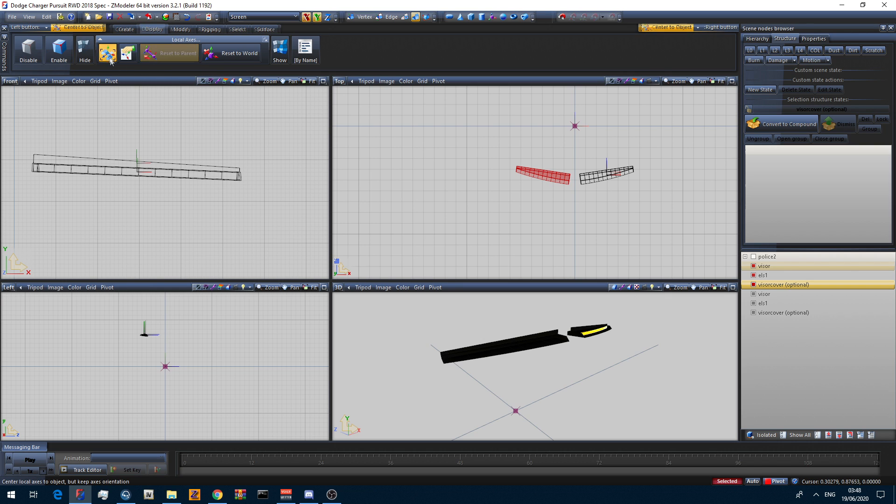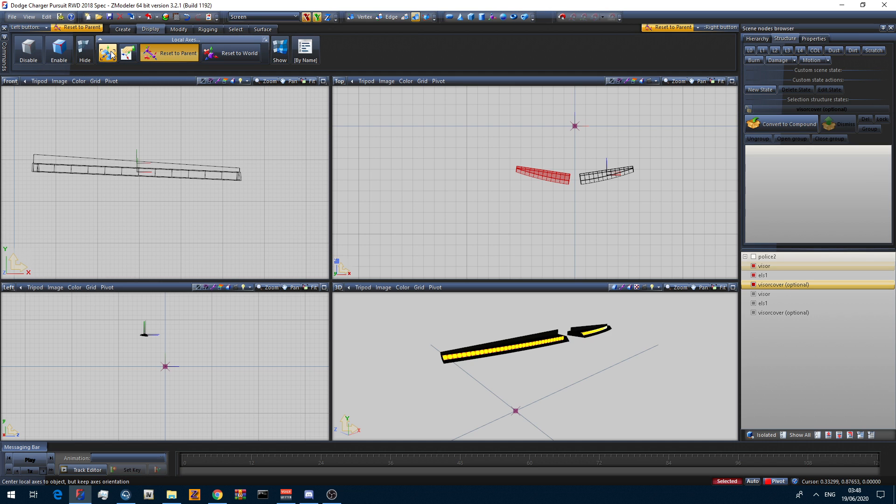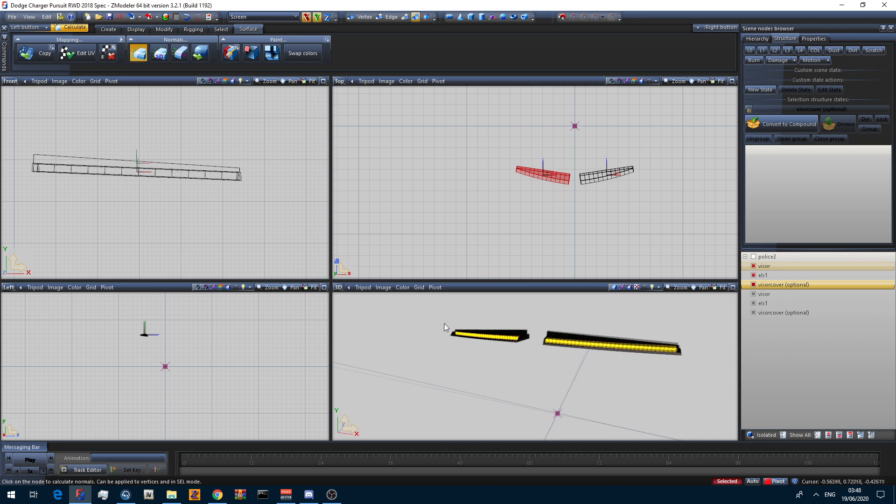If it still looks flipped, click Reset to World, Reset to Parent, Reset to Axes again, then Calculate Normals again. If it's still not right, click Flip in ZModeler, then click Display > Reset to World, Reset to Parent, Reset to Local Axes, then Surface > Calculate Normals. Now both sides are ready but we need one side to be a different color.